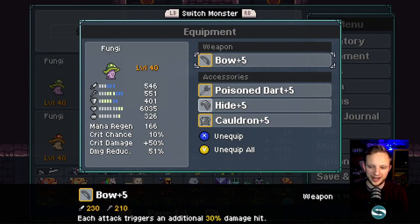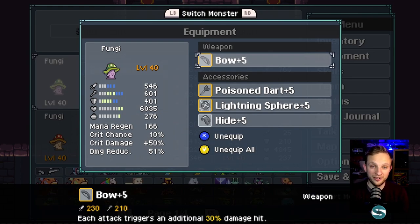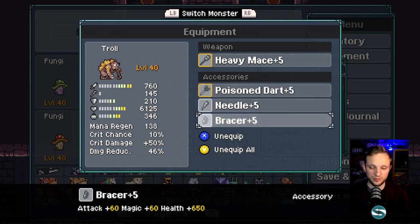Here's the top-end equipment for the full build. For the first Fungi: Bow, Poison Dart, Hide for health and defense, and Cauldron which makes debuffs 10% more effective against enemies — more damage from poisons. The second Fungi is similar but uses Lightning Sphere for a chance to apply debuffs including Armor Break and Shock, and doesn't need a second Cauldron. The Troll gets an extra Poison Dart for massive attack, plus Needle and Bracer. At this level the team will one-shot anything with heavy debuff stacks and tear through the first hundred arena levels.